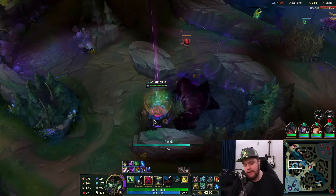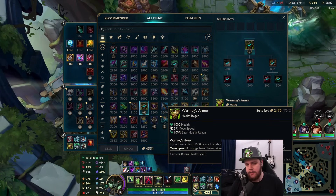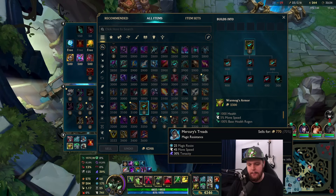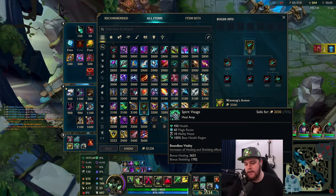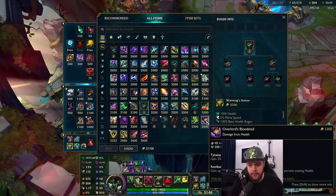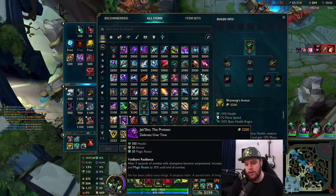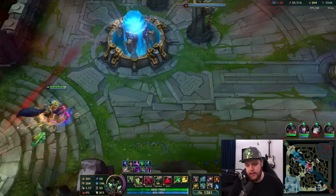Now if you get this far in your build, boots become kind of unnecessary because the movement speed from Warmog's alongside your W and Relentless Hunter made them redundant. One of the last items I like going for is Overlord's Bloodmail. The reason is it gives a lot of bonus attack damage based on your bonus health, and you gain extra attack damage based on your missing health — so you're stronger as you get lower. If you feel you need more resistances, something like Jak'Sho would do great. But I think I'm fine so we're going Overlord's Bloodmail and the Elixir of Iron for extra movement speed.